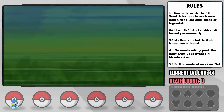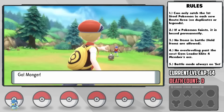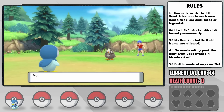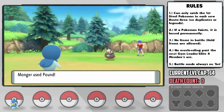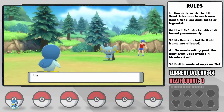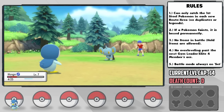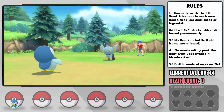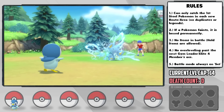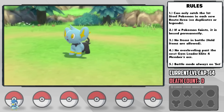This route is full of Bidoof and Starly, both in the wild and on the trainers, which is actually pretty good in terms of EVs, since we want our future Empoleon to be a relatively bulky but also reasonably quick special attacker. Toward the end of the route, I forgot to heal ahead of the last battle, and we had a ridiculously close call with a Shinx. It turns out it was also a speed tie, but thankfully we won it on the last turn — almost lost the run already.